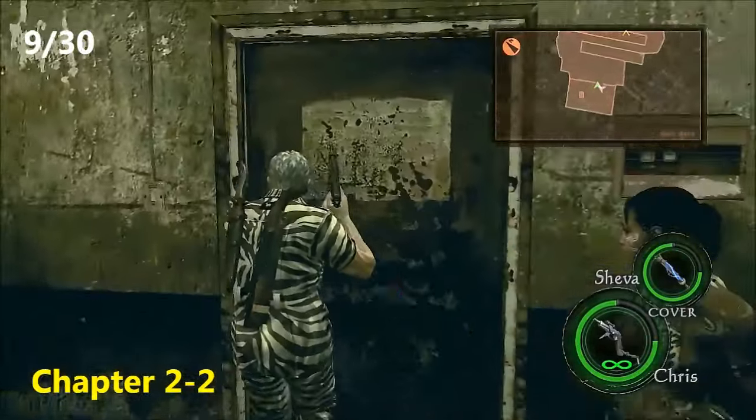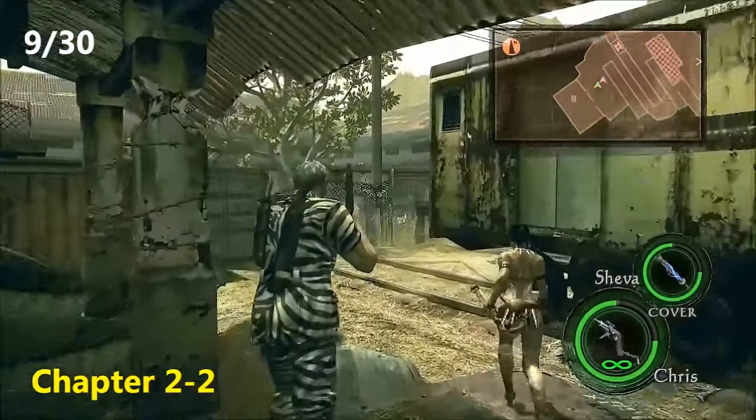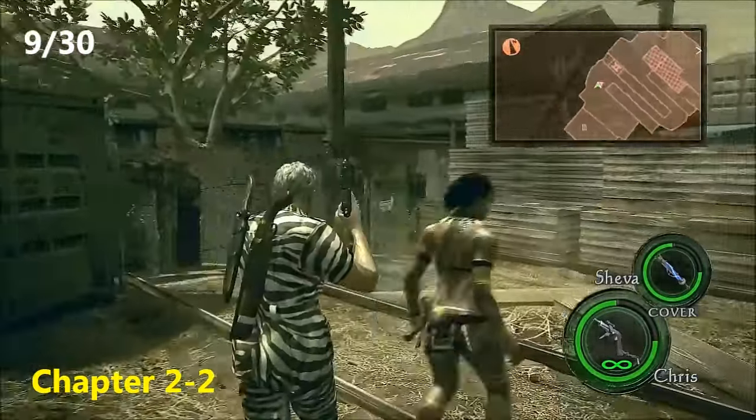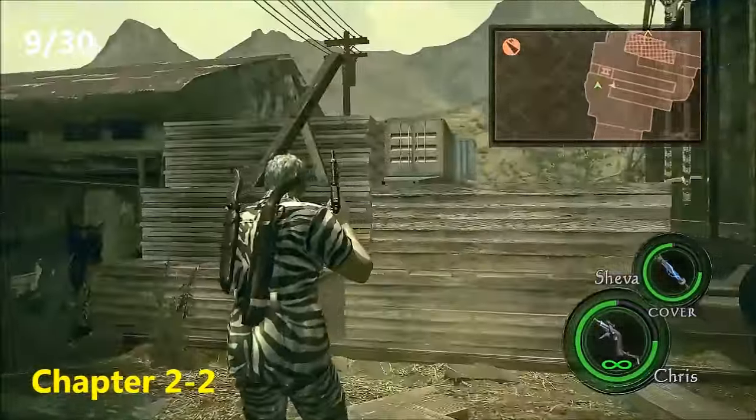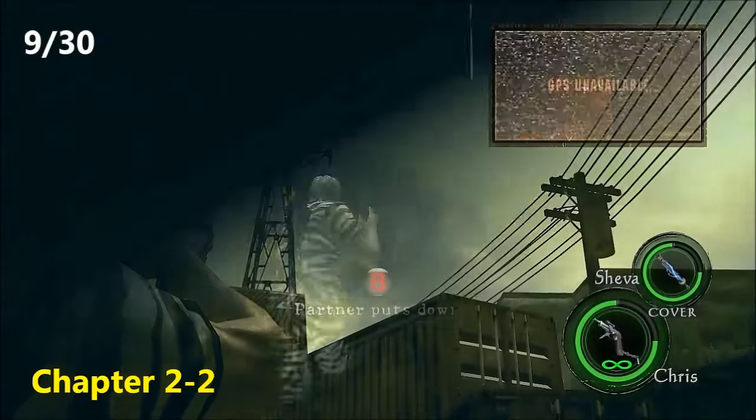Now Chapter 2-2, right at the beginning for the ninth emblem. You kick open this door like a boss. Instead of continuing down the path of trains, just stop and do a quick 180, and then up on the sort of telephone poles right over there is the ninth emblem.